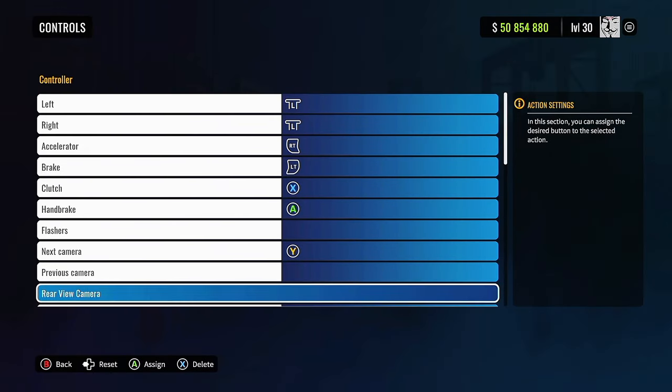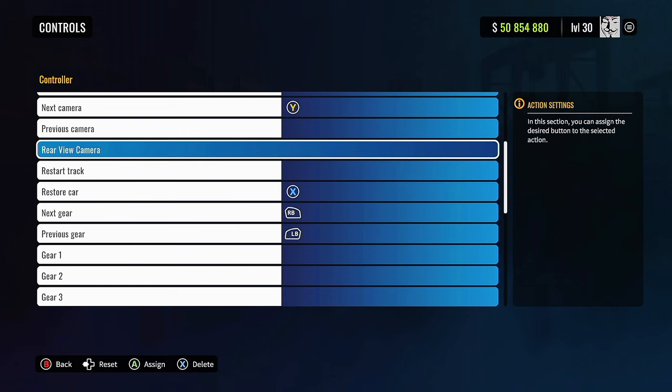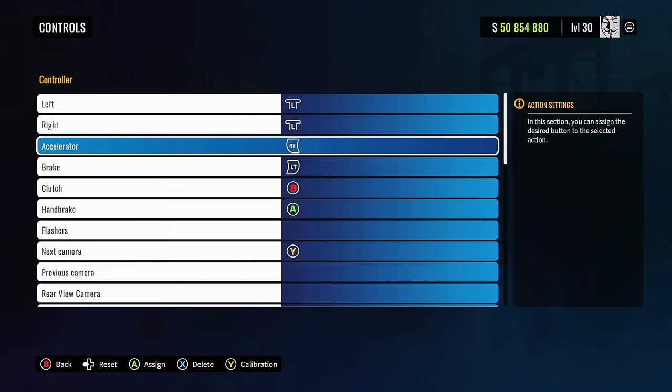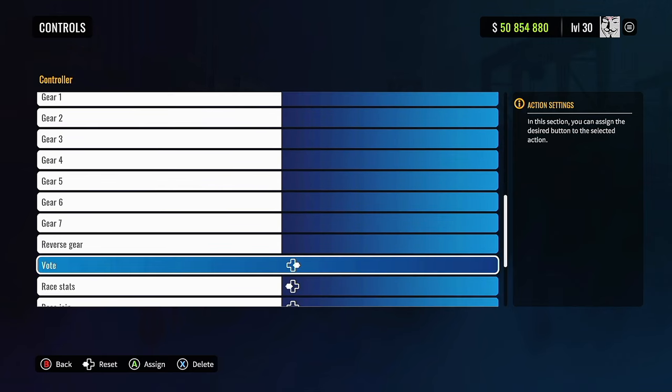Where is that setting? Restart car should be X. So my clutch was B — yeah, yeah, that's why my car felt weird too. Okay, make sense. Boys, be sure to fix your settings before you do anything.